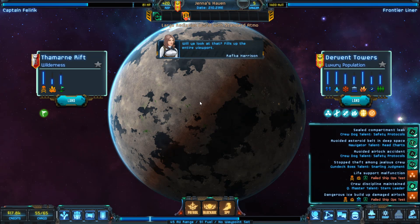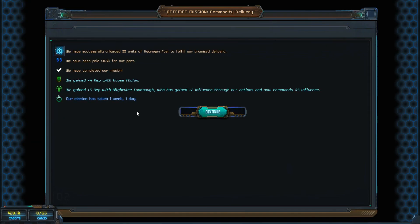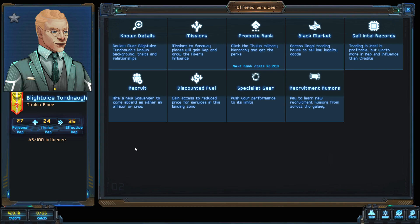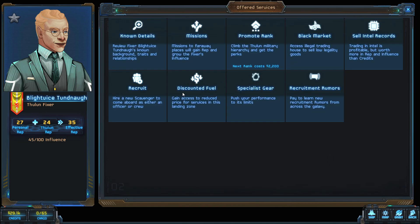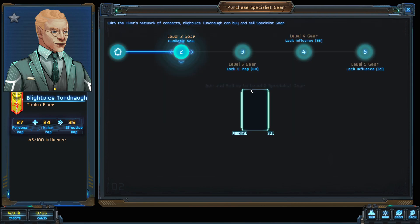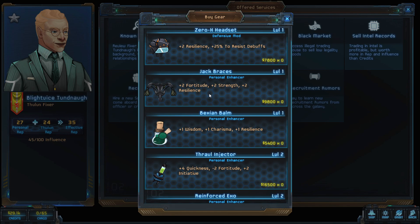We get back, deliver the hydrogen fuel, make a little rep and a little money, and we're starting to move on up. We could promote rank again to climb the military hierarchy. Apparently we get discounted fuel just for being at this port — I had no idea that was a thing. Looking at recruitment rumors, some special equipment like an exoskeleton is available but very expensive. We decide to hold off and cruise for a bit.